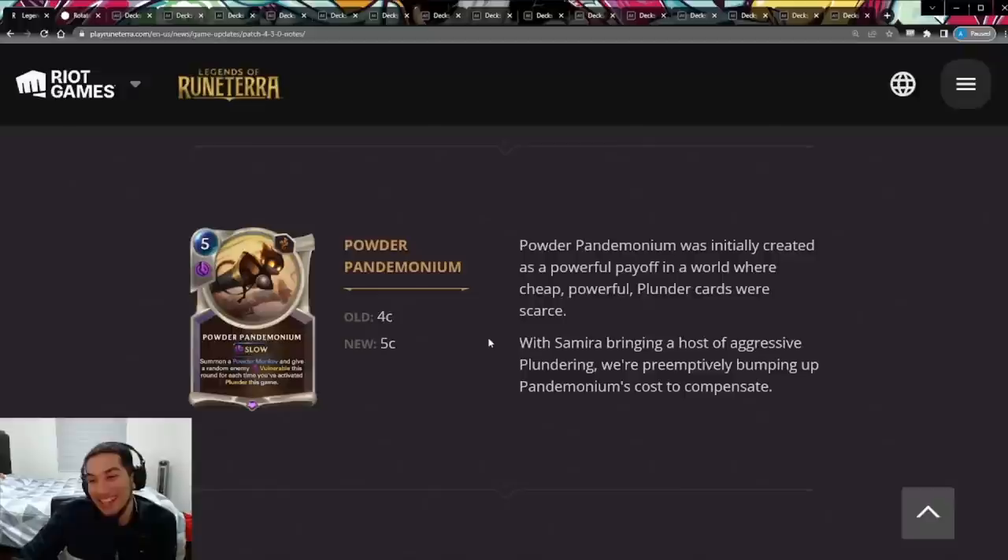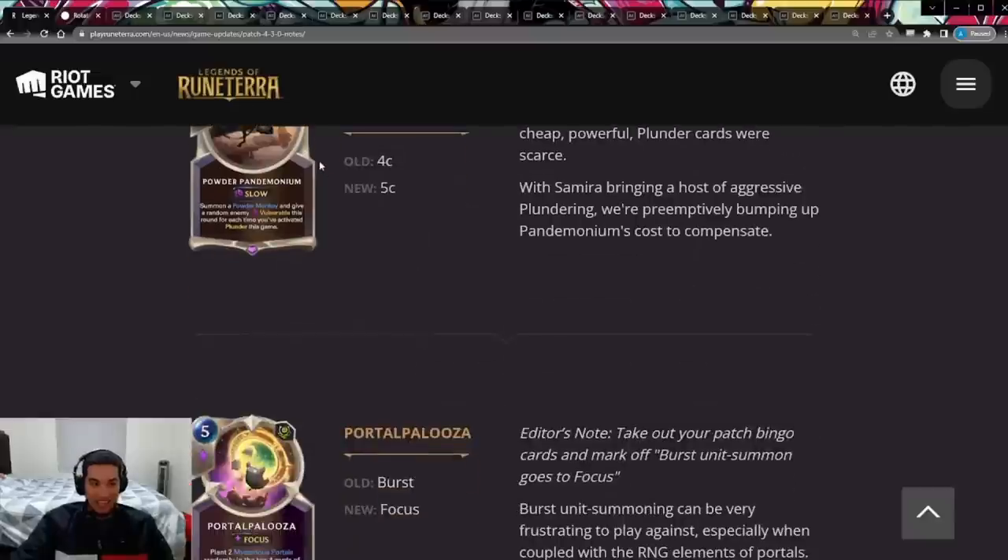They're also going to preemptively nerf Powder Pandemonium — instead of four-cost, it's now going to be five-cost. The reason is that the Samira package brings a lot of Plunder cards, and Riot is scared of Noxus being kind of crazy with Samira. I do think it's still interesting to try out even as a five-cost — it might actually still work.